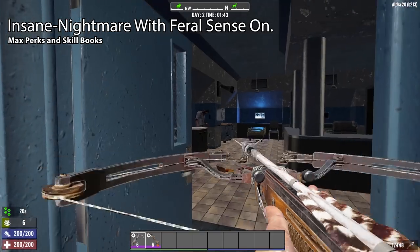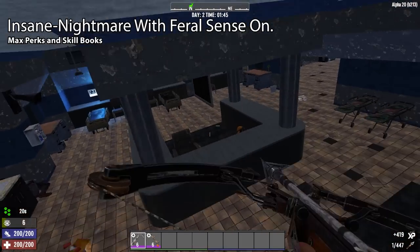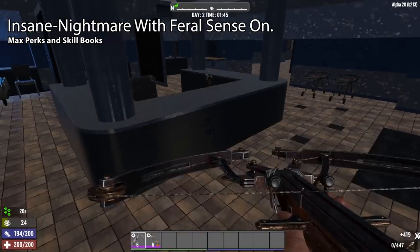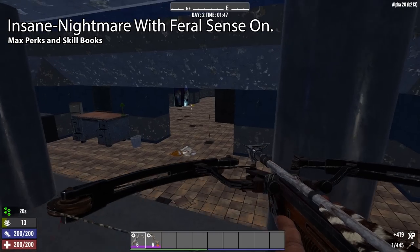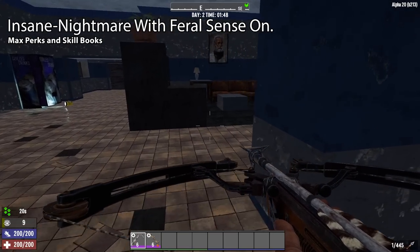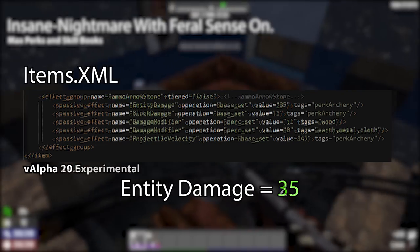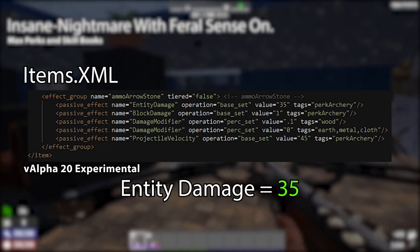Now that we know how bow damage is calculated, we should compare the game files of Alpha 19 and Alpha 20 to see what has changed in the formula. Let's first take a look at arrows and crossbow bolts. In Alpha 19, the stone arrow did 25 damage, but in Alpha 20, it now does 35 damage. That is a 40% increase, which is pretty substantial.